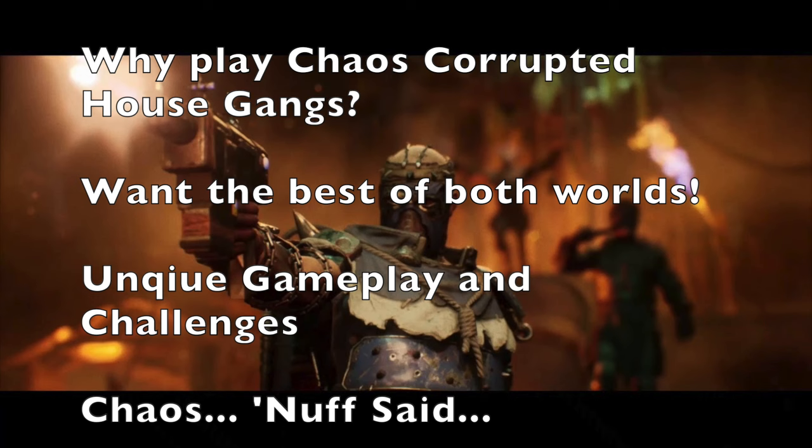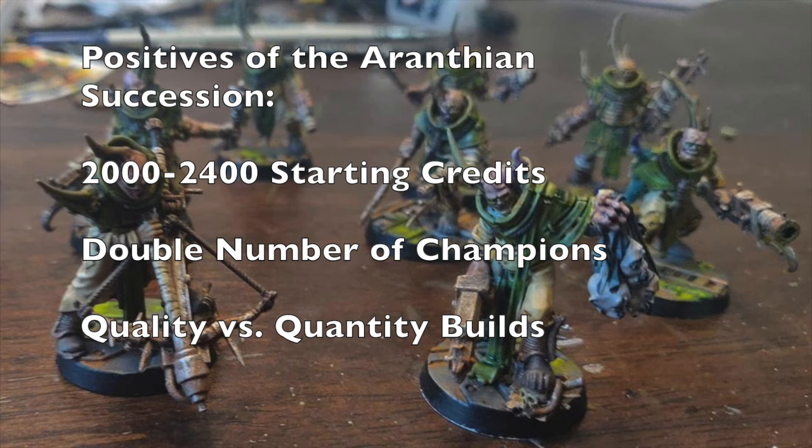Let's talk about the positives of playing in the Aranthian Succession campaign setting. You start with anywhere between 2,000 to 2,400 credits to create your gang. If you're staying in the inner hive you get 2,000 credits, but if you're venturing into the ash wastes you get 2,400. That larger starting credit allowance means you can create some really interesting and unique gangs. You're also allowed to double the number of champions — typically two to three champions, but in the Aranthian Succession you can have four to six depending on your gang.